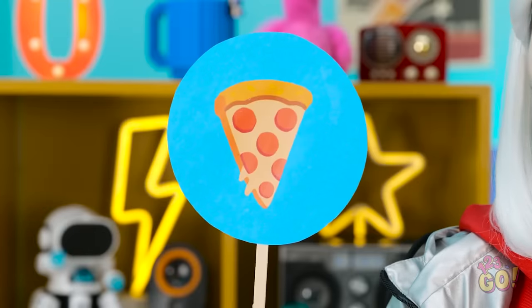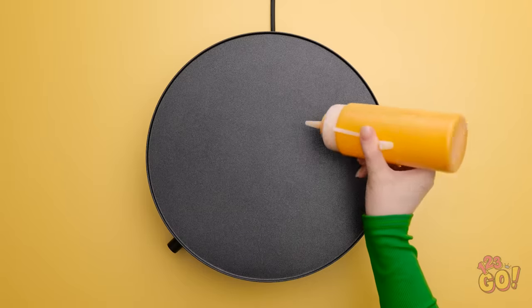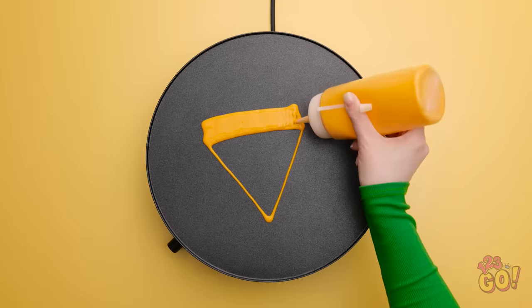First challenge is the human food you call… Pizza. I love pizza! This should be easy! This is making me hungry! I wish I had a yummy slice of pizza right now! Let's create some pancake art! Let's start with a triangle! Then I'll fill in the crust! Pancake batter is so much better than paint!